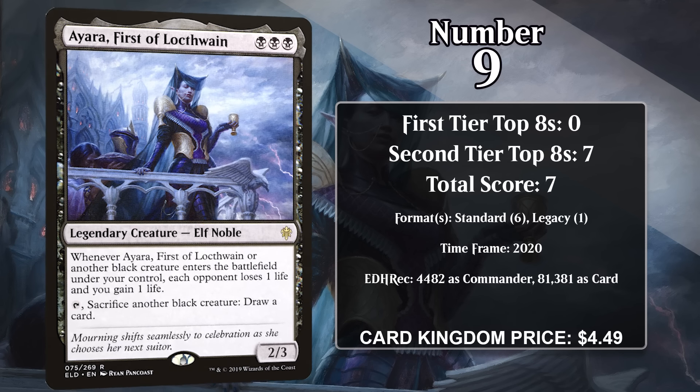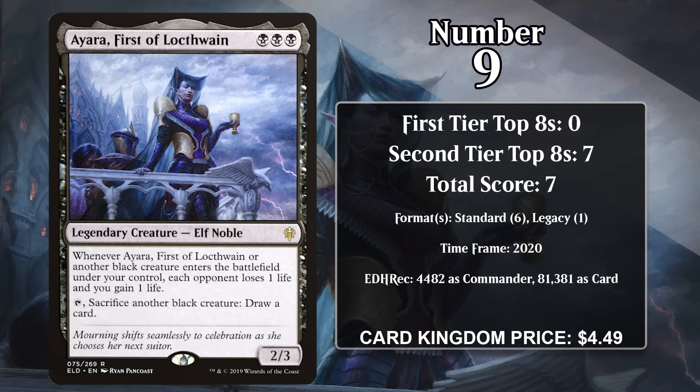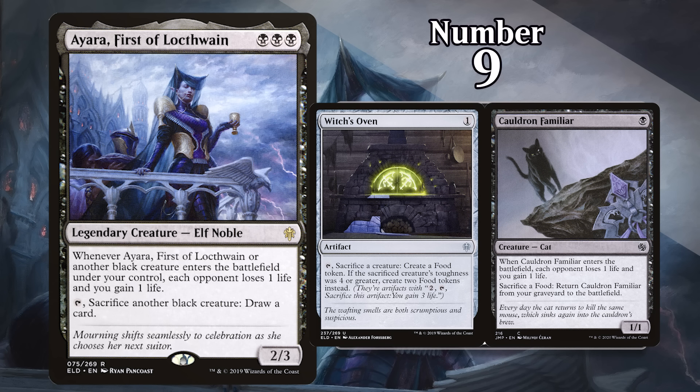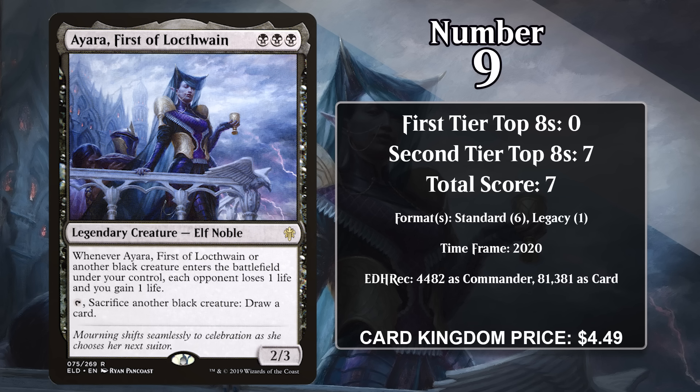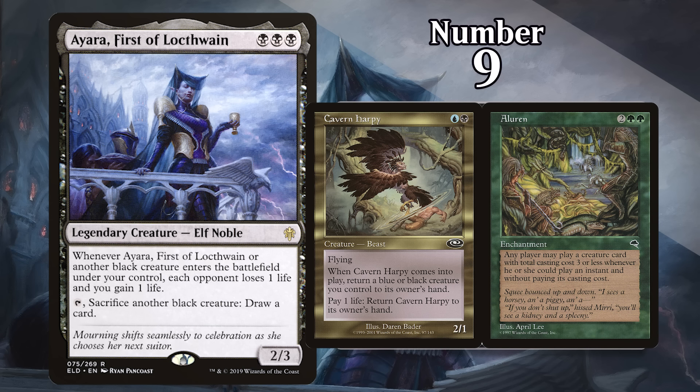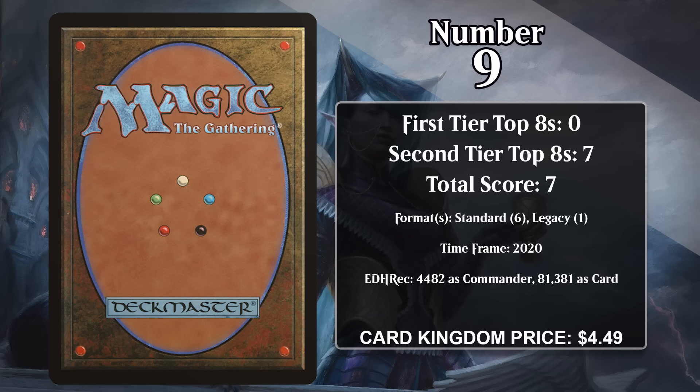At number 9, it's Ayara, First of Locthwain. She's a 2/3, and when she or another black creature enters the battlefield under your control, each opponent loses one life and you gain one life. You can also tap her and sacrifice another black creature to draw a card. She found most of her success in standard mono black decks with a sacrifice sub-theme. It was particularly spicy alongside Cauldron Familiar, which, when combined with Witch's Oven, can just come back every single turn and drain a life — and if Ayara is in the mix, you end up draining two life each time. Ayara also has a single point from a Legacy Aluren deck, where you can keep casting Cavern Harpy with Ayara in play to eventually kill your opponent. Ayara hasn't put up any top finishes since 2020.